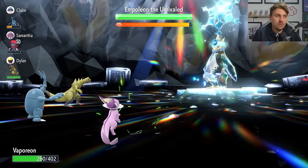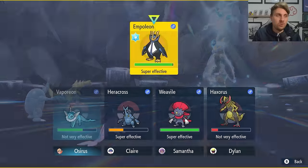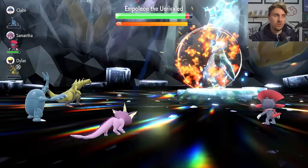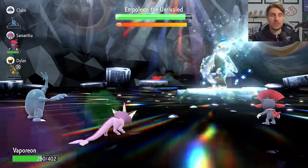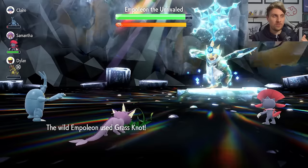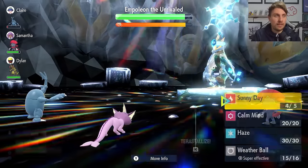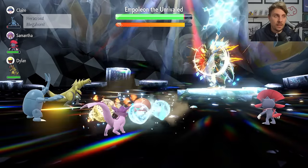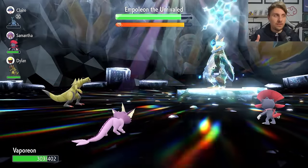Turn one with Vaporeon, use Sunny Day to overwrite Snowscape and get the sun onto the field. Empoleon will use Grass Knot for the next few turns. From turn two, start firing off Weather Ball. Keep an eye on Empoleon's stats — make sure it's not getting any Competitive boosts from your partner Pokémon lowering its stats, as that will make it hit significantly harder in the early stages.